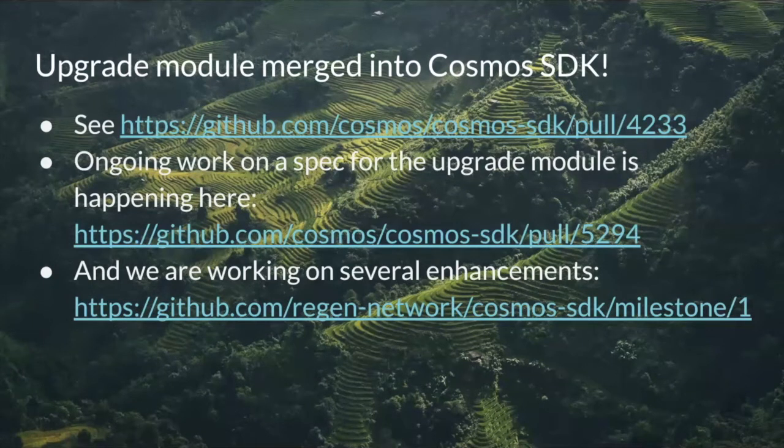You can check out the pull requests and issues on GitHub. There's also a Telegram upgrades community group — we don't have a link in the slides but you can ping us in the dev channel and we'll connect you if you're interested.